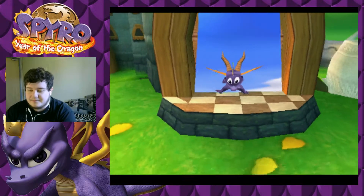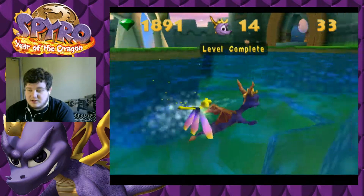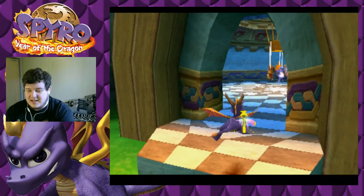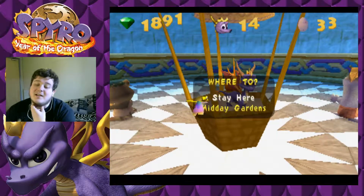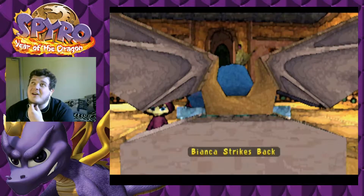Now I believe we need to go straight to do Buzz. We need to go do Buzz's Dungeon. He's actually the easiest boss in the game — definitely the easiest. We're going to Midday Gardens but we have to do the boss first. I'd say the second boss is actually the hardest, the third boss is relatively easy, and the last boss is pretty easy too.